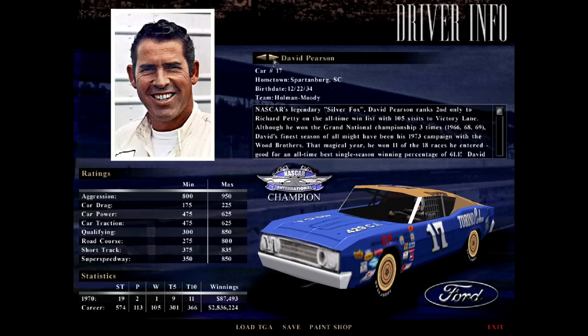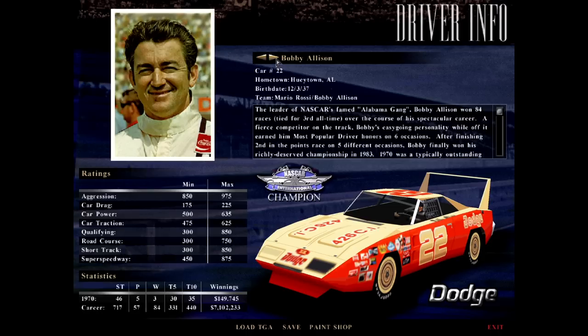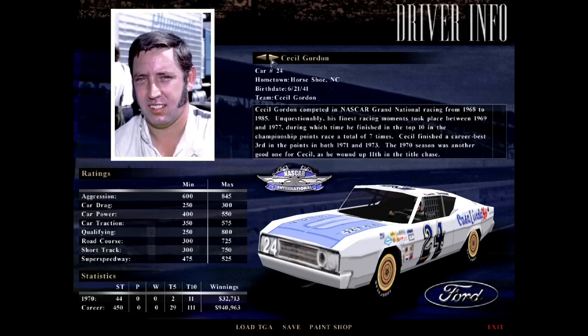David Pearson, the Silver Fox, of course. I just love the artwork. It really lets you feel like you're there and learn a bit about what you're racing. The thing to note is they didn't have a full field of real drivers — that was very common in these days. I don't think any NASCAR game had a full field until the EA titles around 2003-2004. What you're seeing here is totally stock. Bobby Allison, Cale Yarborough, Cecil Gordon — the other Gordon who raced car 24.